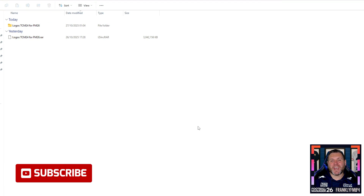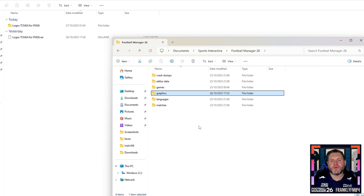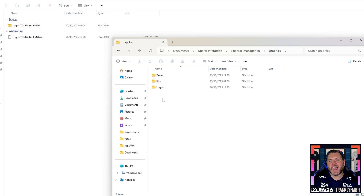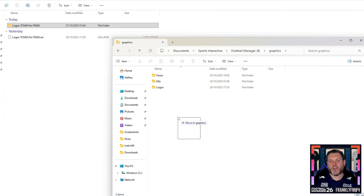Once that has finished extracting, you'll see two files in your download directory: the original download and the extracted folder. Next, locate Football Manager 26 on your computer by opening a new window and going to Documents > Sports Interactive > Football Manager 26. Note that this will only work for the Steam version of the game — if you have Xbox Game Pass or Epic Games, there may be a different directory, so please look that up. Inside this folder, create a new folder called "graphics" if one isn't there already, then go inside it and create another folder called "logos." Finally, go back to your download and drag the extracted folder into that logos folder.